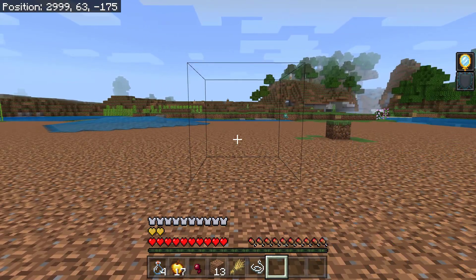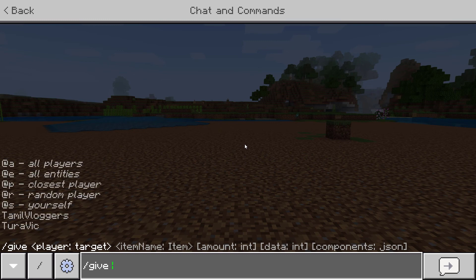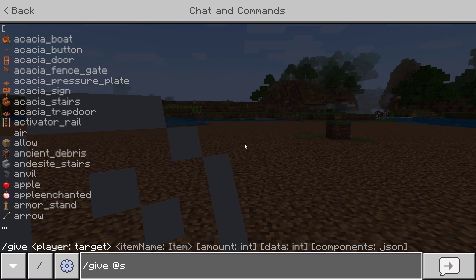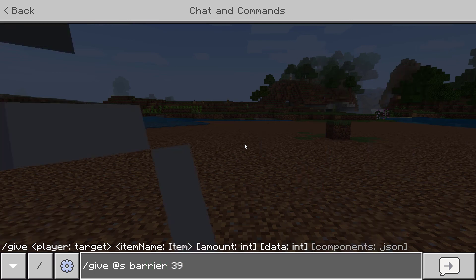I will show you how you can do just that. You have to give yourself a barrier block using admin commands, and you also have to switch your game mode to creative mode, otherwise you can't see those barrier blocks. Whenever you hold these barrier blocks in your hand, those invisible blocks will start to become visible. Once you are able to see them, you can easily remove them and the problem will be solved.